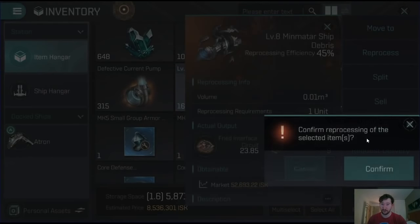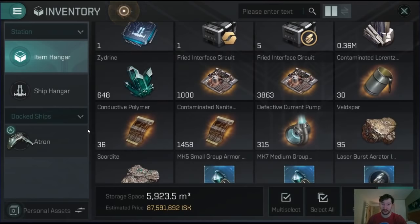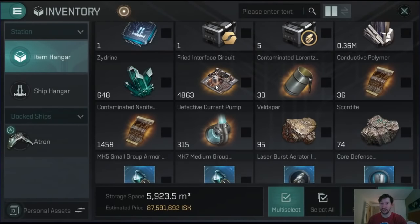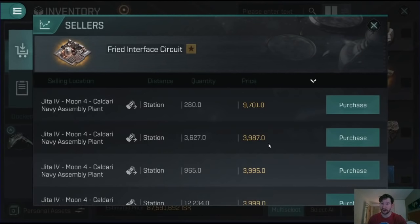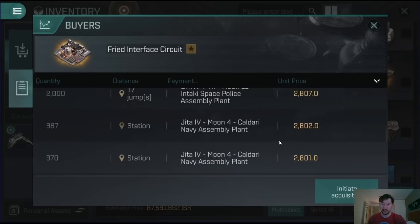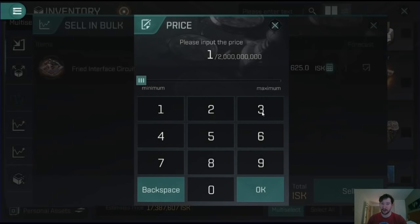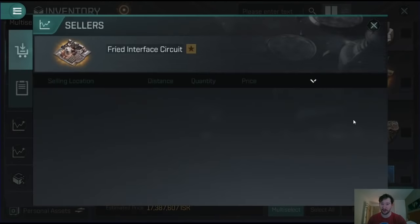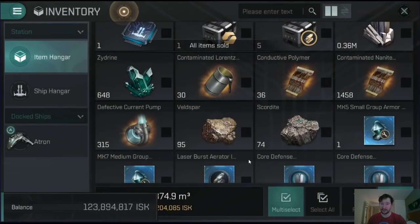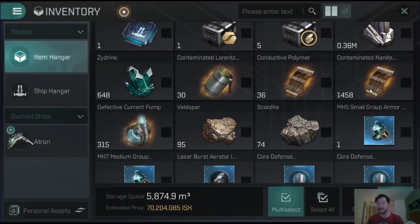We're going to go to inventory and reprocess these. I'll select all and stack all so I can have them all in one area. Now I've got 4,863 fried interface circuits. Looking at market details, they're going for about 3,980 right now. We're going to undercut the market - let's list these at 3,950. That's already 19 million that they're potentially selling for, which is more than the 11 million I paid for the Min-Matar ship debris. And even if you take 20% off that, I'm still making more money.